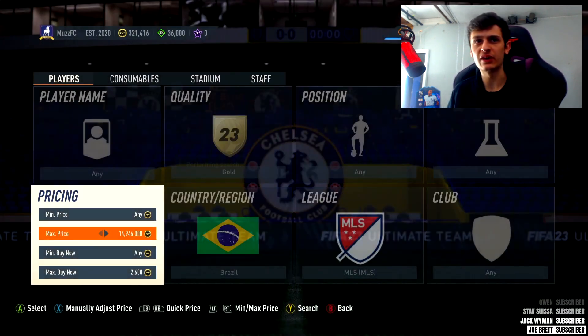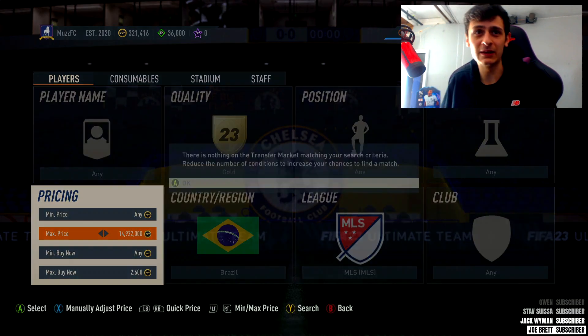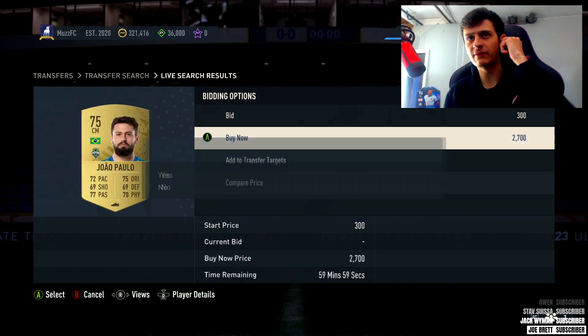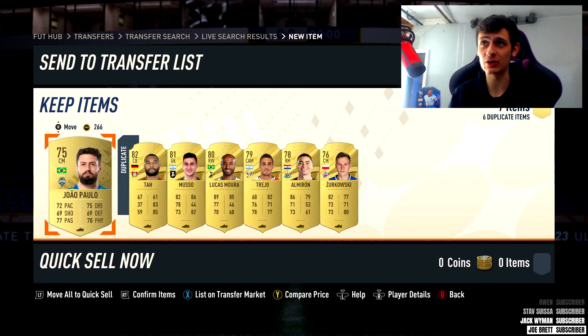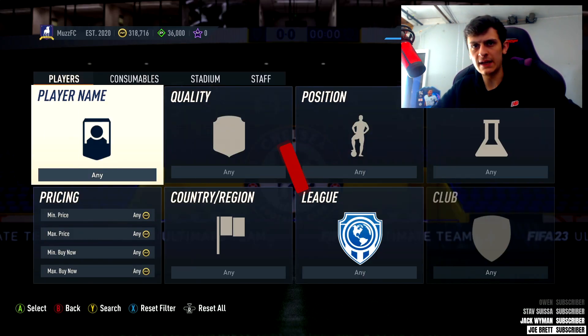We'll snipe for about 2650 coins. The good thing with these non-rare players is people list them for dumb prices - 2.2, 2.7 for Joao Paulo. Not a bad little snipe. It gets listed very quickly though boys, so we'll flip that for 3000 coins to a lazy buyer and it should sell.